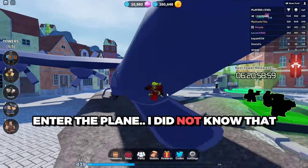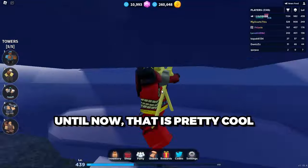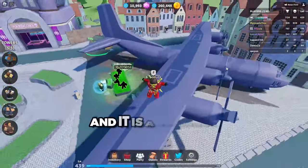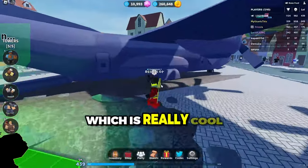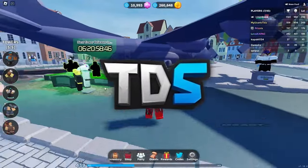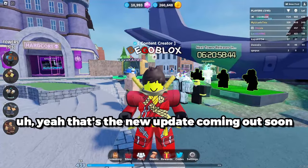Whoa, you can actually enter the plane. I did not know that until now. That is pretty cool. So yeah, now we have a plane in the lobby. Our next tower comes out soon, and it is a spawner that comes out of a plane, which is really cool. We haven't seen that in Tower Defense Simulator. Yeah, that's a new update coming soon.